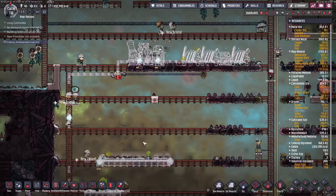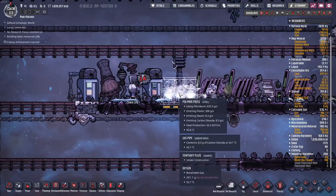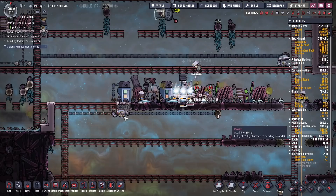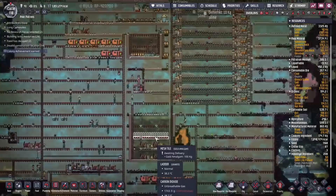It's only cycle 116. Vicky, you will be assigned immediately to becoming a mechatronics engineer. We finally have plastic refinement up and running — that's a steel polymer press. We're going to surround it with temperature shift plates. This area will probably still overheat but we don't care; we only need a few hundred kilos of plastic and we've already got plenty of steel. Next up I think is going to be our industrial sauna, though I have no idea where to put it yet.